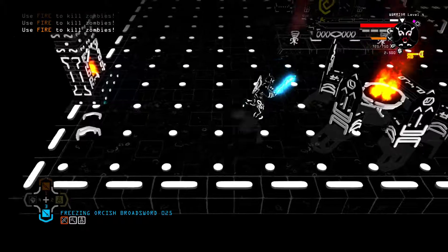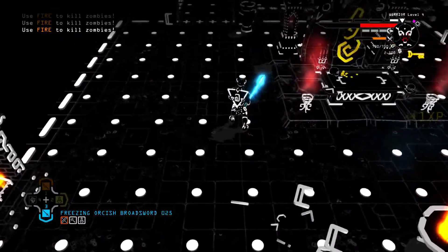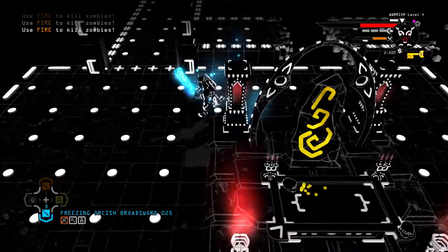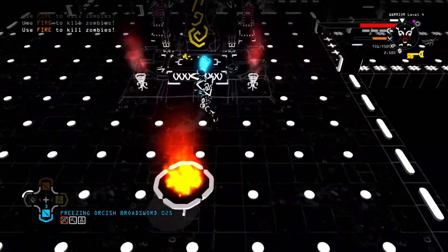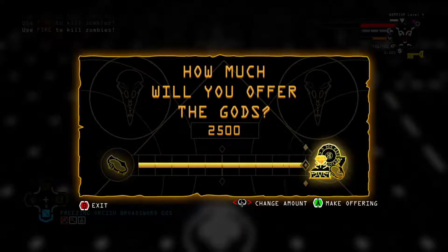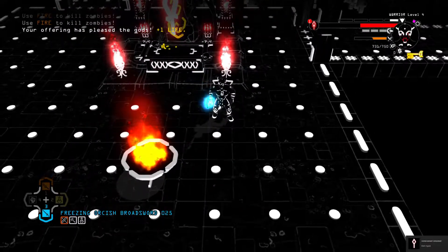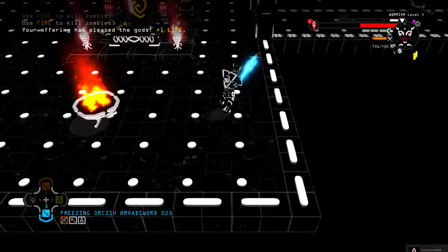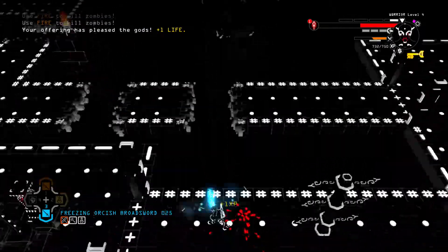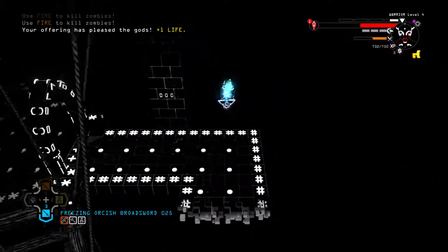Don't worry about the zombies just yet — worry about the skeletons that will actually range you and kill you from afar. Also, pizza — I could use a pizza right now, although I see that every day. Do I want to give an offering? I have a lot of money — what else am I gonna use it on? I really wish money was a little more prevalent than just giving it to the gods. Let's make an offering — plus one life! Awesome, so I can resurrect myself now.